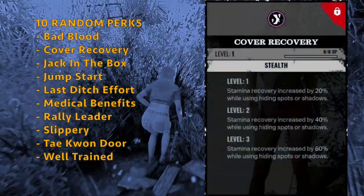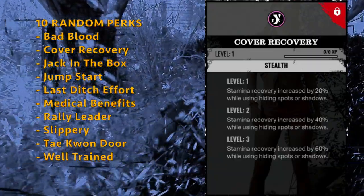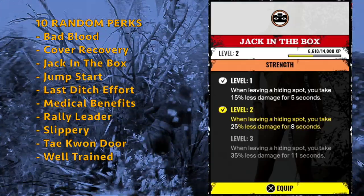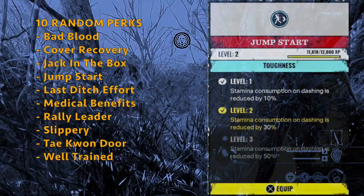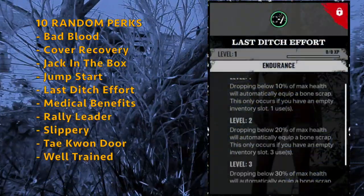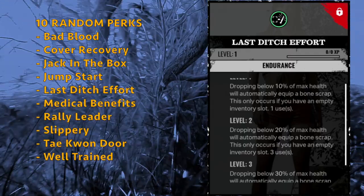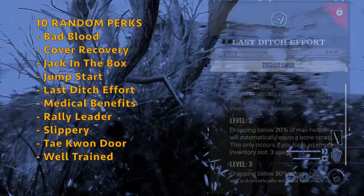You get Cover Recovery — on level 3, stamina recovery is increased by 60% while using hiding spots or shadows. You get Jack in the Box — on level 3, when leaving a hiding spot, you take 35% less damage for 11 seconds. You get Jump Start — on level 3, stamina consumption on dashing is reduced by 50%. You get Last Ditch Effort — on level 3, dropping below 30% of max health will automatically equip a bone scrap, but only if you have an empty inventory slot, and it has 5 uses.